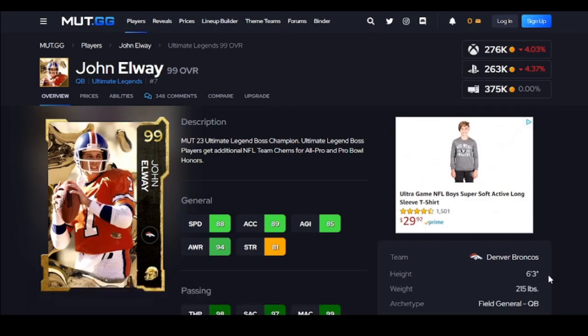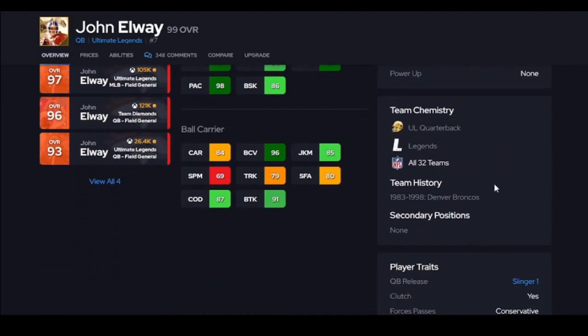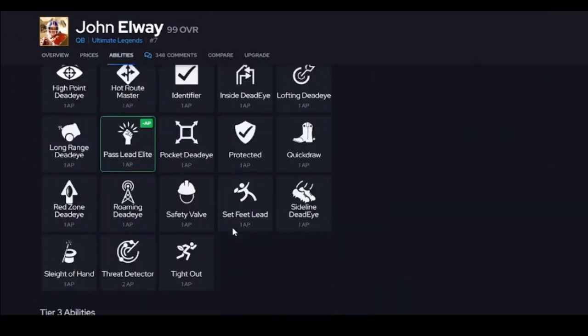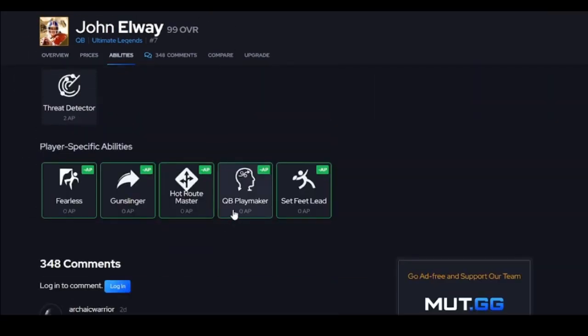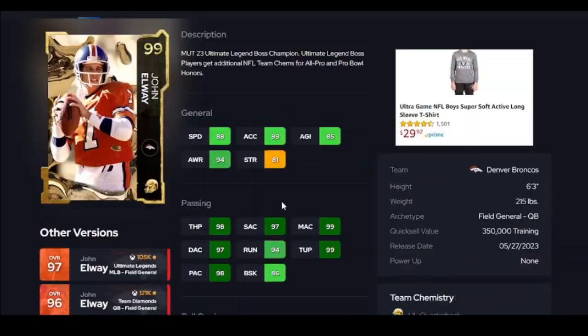Up next is John Elway. If you haven't used this card, you're going to love him. If you like setting in the pocket, he's so accurate — he gets all 32 teams. Slinger 1 is nice. He doesn't get a crazy AP setup, but if you're looking for a pocket passer, him and Montana are basically the same card.